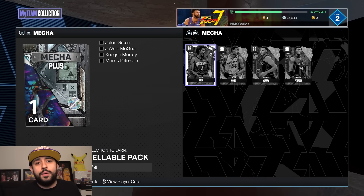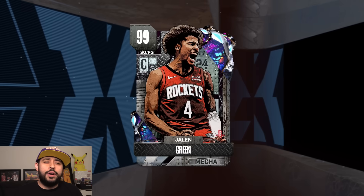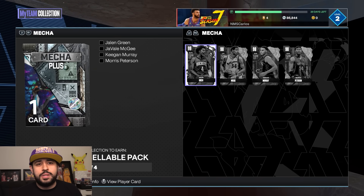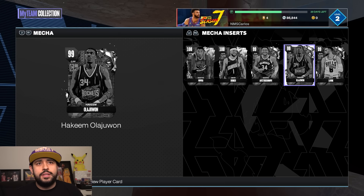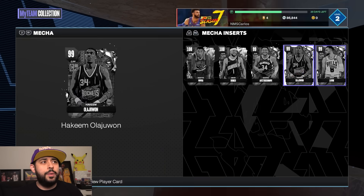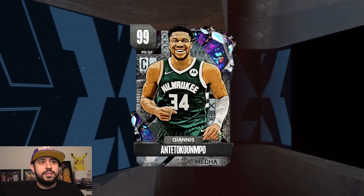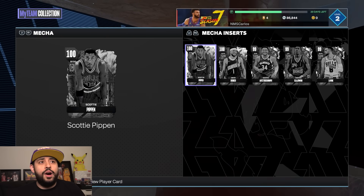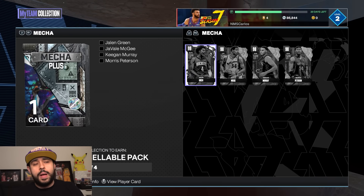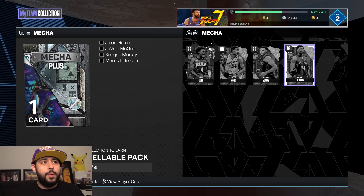I would definitely still lock in this set because you are guaranteed a dark matter or higher Mecha player. I do wonder if you can get Jalen Green from that pack — if you can, that's gonna be some cheese. You're guaranteed to get one of these players: Lovin would be the biggest troll and probably most common, Hakeem would be great, Giannis would be great, any 100 overall player would be amazing. Let me know what you ended up getting.